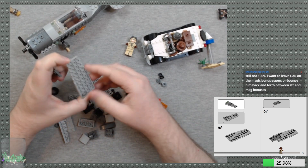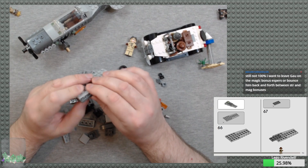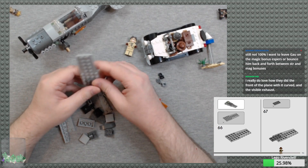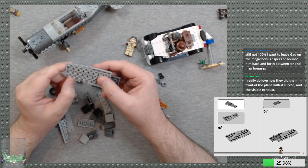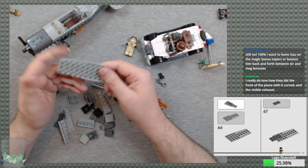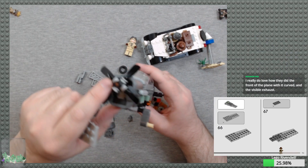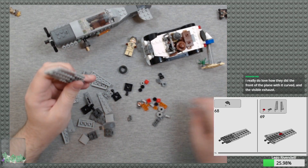Time to make the wings. These wing plates — the angle hasn't changed, but now they have all these cutouts, the teeth parts, specifically so you can put them down onto plates. You didn't used to be able to do that — it used to be solid. It's a trade-off: you get to place it directly on plates but you lose that smooth look. I really do love how they did the front of the plane with it curved — that's really nice. They did a good job with the plane.